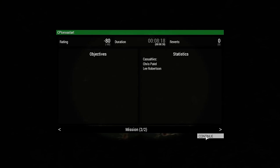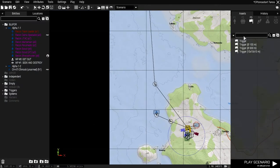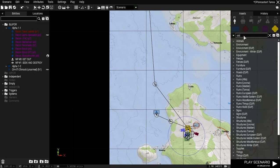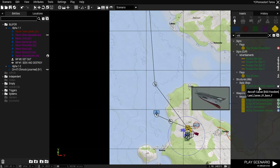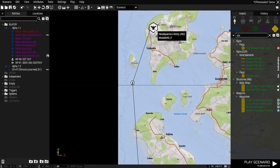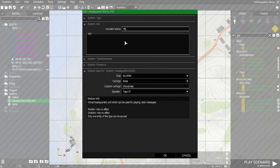I know that was hard to see, but that gives us a foothold on Tanoa. You could have come in from a carrier - set under empty, USS destroyer, the aircraft carrier. I had the helicopter fly away and land at a remote airfield up here. There's my headquarters. What gave me that little notification was a headquarters entity - you could use the entity, you could use a guy, it doesn't matter. Just name him HQ.